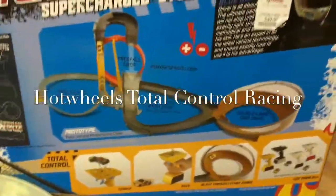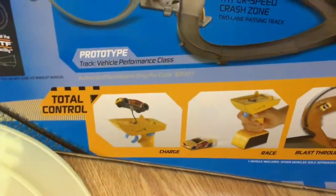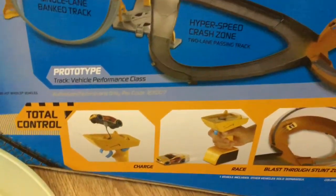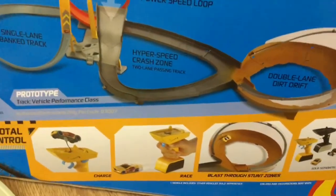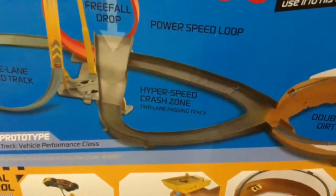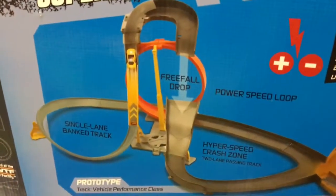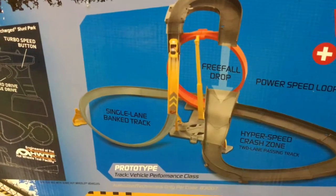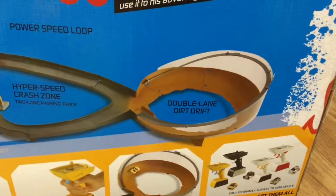It comes with a little race course and a Torque Twister that you can charge and race. Blast through stunt zones. Hyperspeed crash zone, two-lane passing track, freefall drop, single-lane bank drop, double-lane dirt drift.